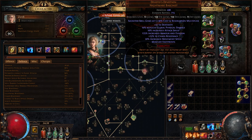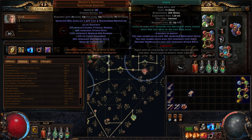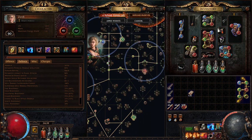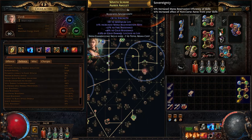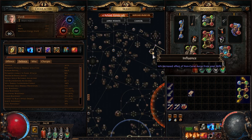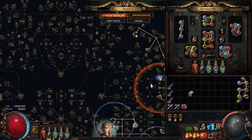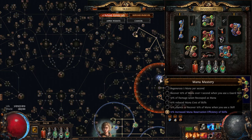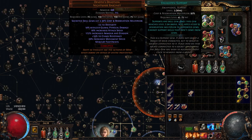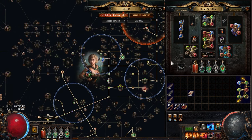For defiance banner, clarity, and vitality I bought a bunch of Prism of Devotion and corrupted them for the 90% cost and reservation multiplier. I'm using Enlighten level 3 with Grace, Determination, and Haste to fit all my auras. I also have Sovereignty and Charisma on the tree for mana reservation. If I had Enlighten level 4 or 5 I'd probably be able to drop a little bit of reservation efficiency.